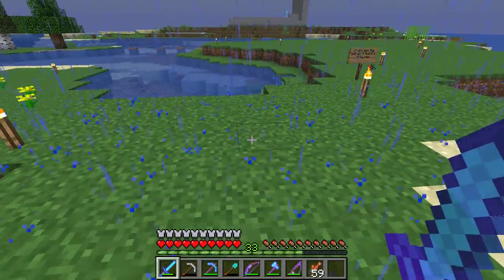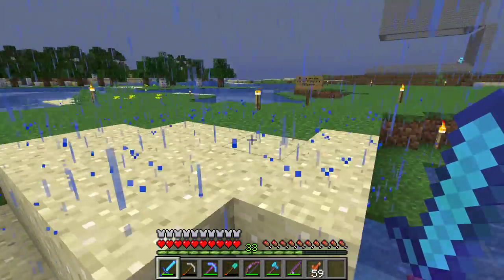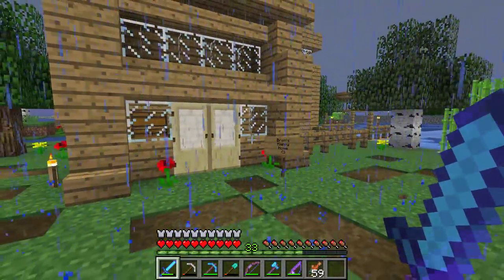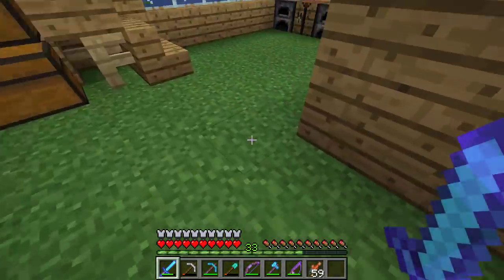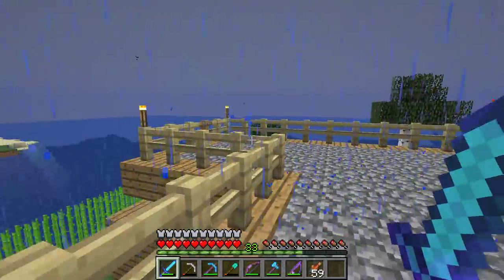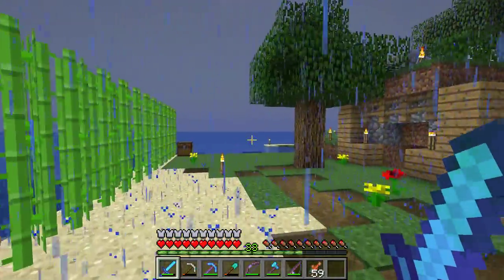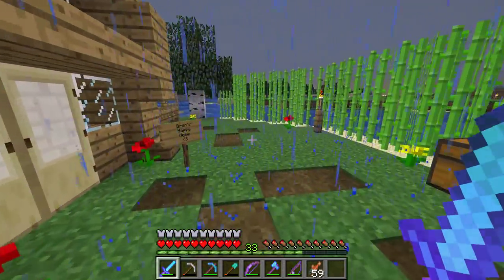This is Bren's island. He was like the fourth person on the server, so we gave him his own little island. He built his happy home here — I think he was still looking to make it larger. He's got a dirt floor, you know how it is. He's got like the whole wall up for privacy or something. And he's got his own little mineshaft too, though it's not too exciting so I'm not going to go down there.